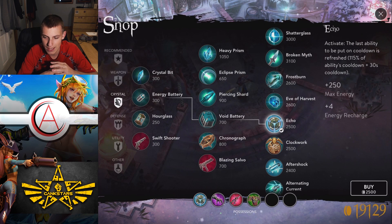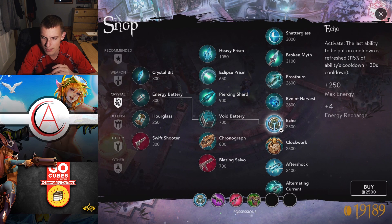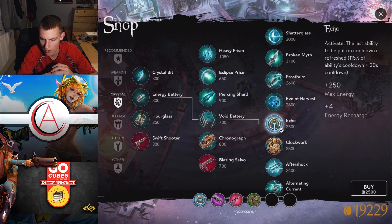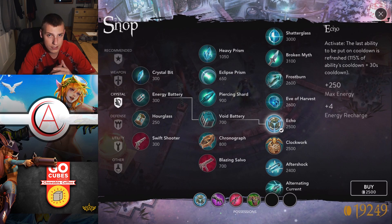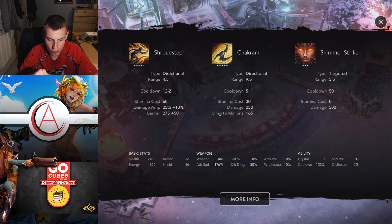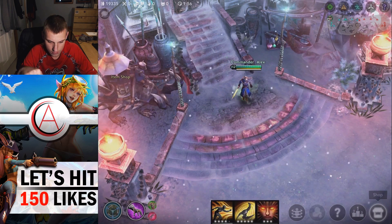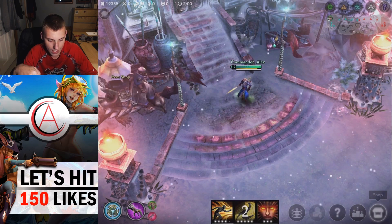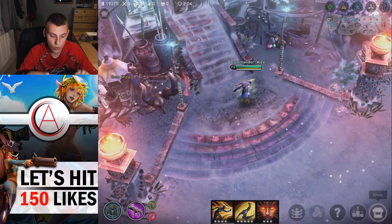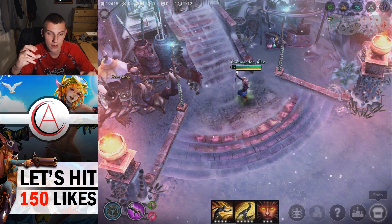Echo's active works like this: when you activate an ability and then activate this item, the last ability you put on cooldown is refreshed. The cooldown formula is: the ability's cooldown times 1.15, plus 30 seconds. So for example, Checkroom has a five-second cooldown right now. If I use Checkroom and then activate Echo, it takes five times 1.15 — approximately 5.75 seconds — and adds that to 30, giving the Echo active about a 35.75-second cooldown.